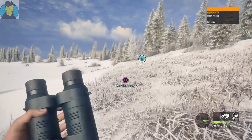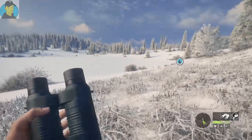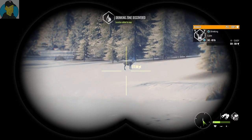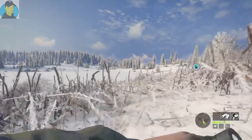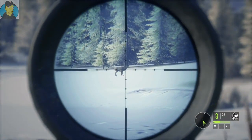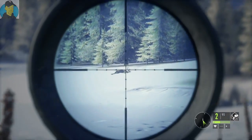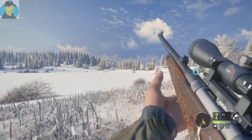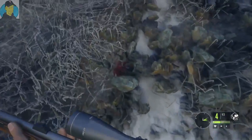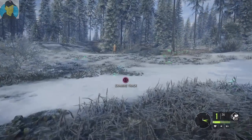Here's that caribou we hit earlier — flesh wound, so I gave up on that one. Sounds like we've got another reindeer — four easy, about 280 yards. I know we're still tracking that other caribou but I'm going to take a shot at this one. Dropped him right in his tracks — decent shot. Before we pick him up we're still tracking the other caribou. There's also a brown bear right in front of us. I'm wondering whether to shoot him.